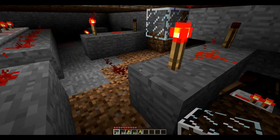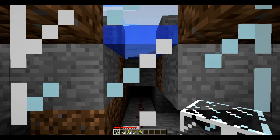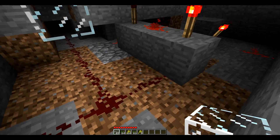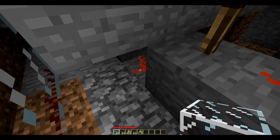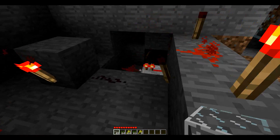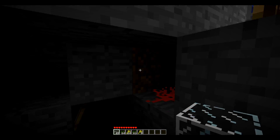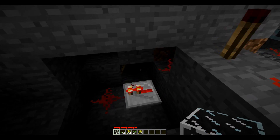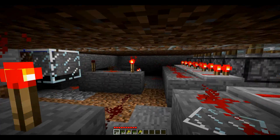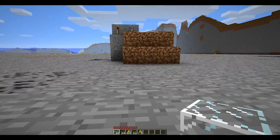Here are the AND gates. This wire comes from the pressure plate up there, which leads into the back input of these two AND gates. And this wire here comes from the switch above ground. All this extra wiring in the corner is just to make that redstone torch light up next to the switch. Believe it or not, that was the trickiest part of the whole contraption. I'll go above ground and show you in a little bit more detail how all this works.